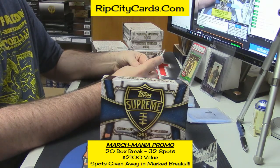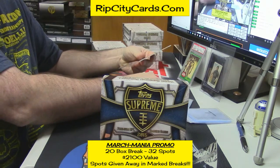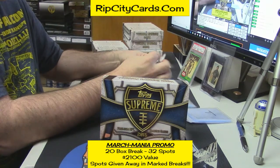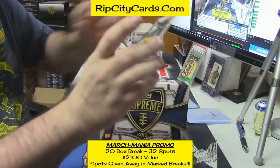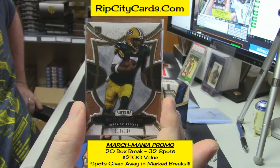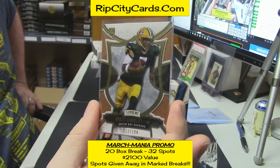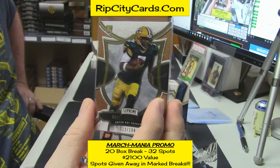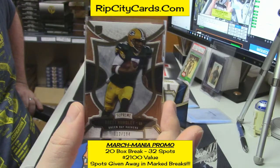Rookie card for the Green Bay Packers team — maybe the only rookie they have — 112 out of 194, Brett Hunley. Do these cards look disgusting? Like, all of that is die-cut in there, it's shiny and pretty and fancy.